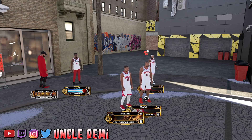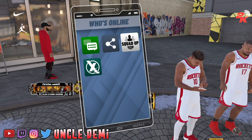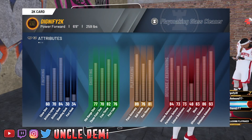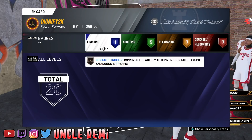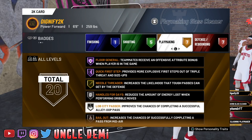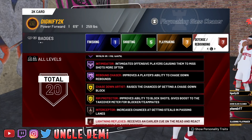Before we go any further, I know y'all are going to ask, so let's go ahead and look at these players' cards real quick. Dignify is going to be playing as P.J. Tucker - he's a playmaking glass cleaner at only 6'6". That's really dope because P.J. Tucker's only 6'5", so we're really close to that. Tucker can really shoot and stretch the floor, so he has really good shooting badges. P.J. is a really good facilitator as a secondary ball handler and a monster on defense.